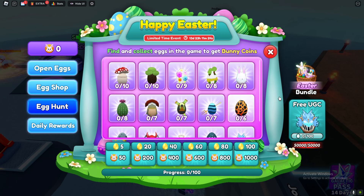You find and collect eggs in games to get Bonnie coins, and once you get over 100 of these eggs you can actually get yourself a free UGC. There are 50,000 of these in stock, which is quite a lot. I'm going to show you guys how to get every single one of these eggs.